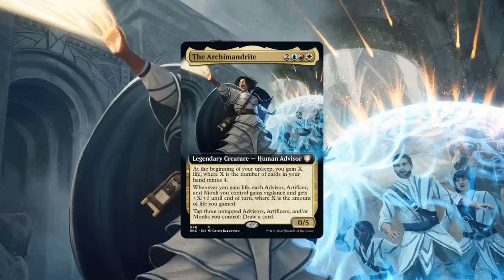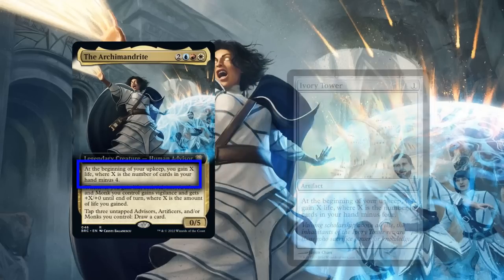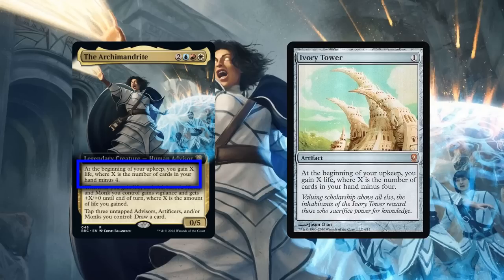Breaking down her core stats, the Archmandrite is sporting a mid-weight CMC, a very low power stat block for her cost, and a series of abilities that merge life gain and the combined tribe of advisors, artificers, and monks to turn them into offensive powerhouses and sources of card advantage. Her first ability is simply the artifact Ivory Tower built into our commander, which provides some serviceable passive life gain provided we're able to keep our hand count high.